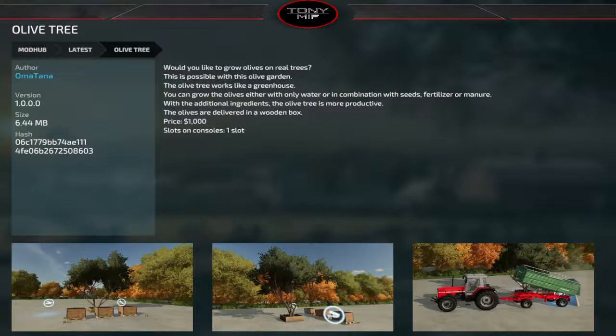What I'd love to see is if this could work like the bee spawner — so you could plant trees and have one spawn point for the pallets, similar to how beehives share one spawn point for honey. That would be amazing, but it's already amazing as-is. I love this mod and I hope she does more with different trees and different fruits.